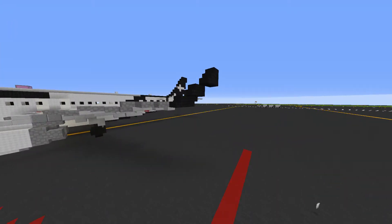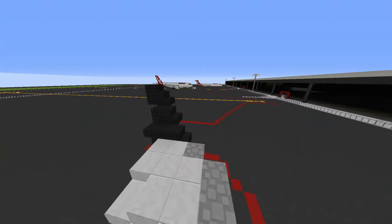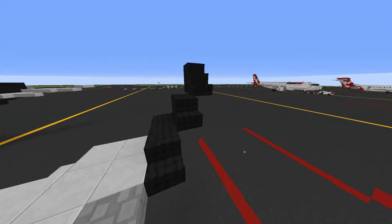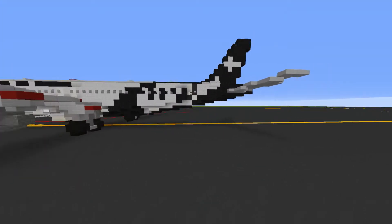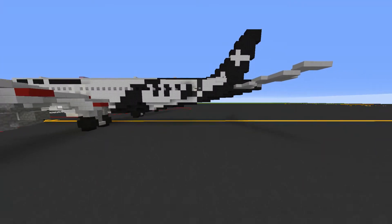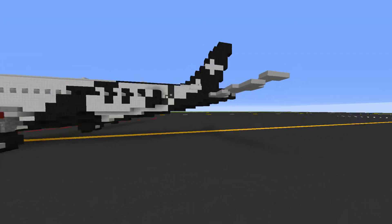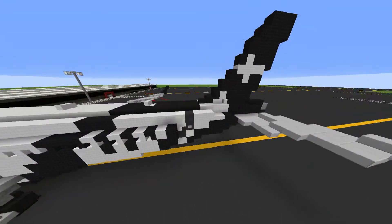Here we have the sharklets. On one side they're black, and on the inside when you're looking out from the wing they're white. I tried using maps but it didn't work out because of all the slabs and stairs. The back half is black — this is the livery they use on the A320s. It was a pain to build, I'll give you guys that, but it turned out fairly nice and I like it.